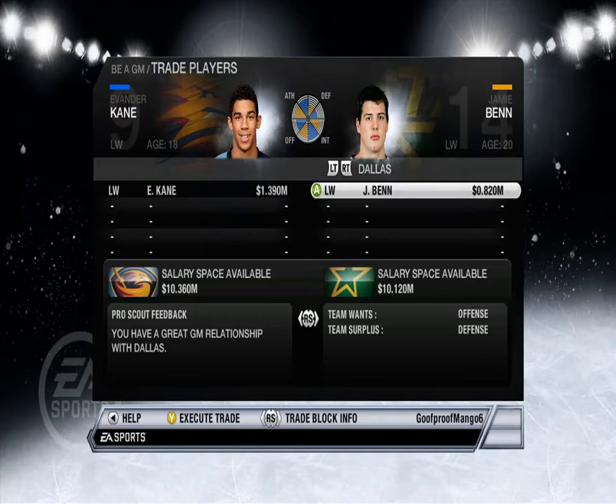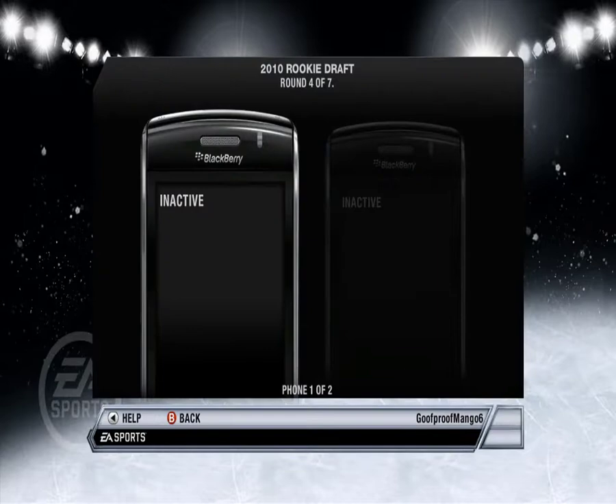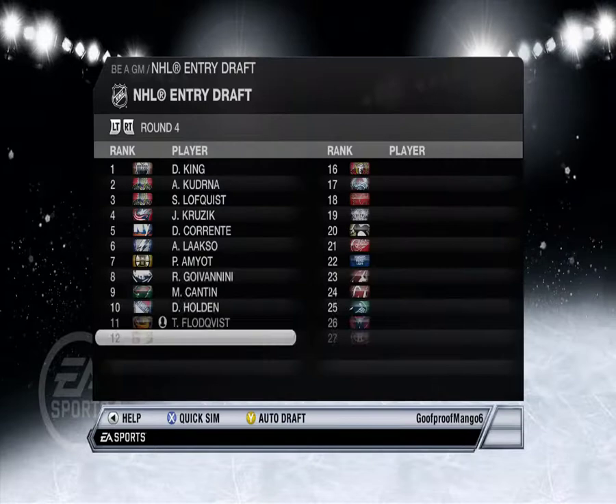How about just straight up? Sweet — bye bye, bye bye Kane. Quick sim. Our team's gonna suck. From Flood Quest — I like that name. Quick sim.